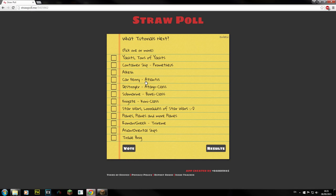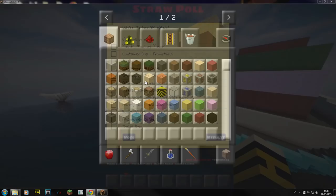Hi guys and welcome back to another tutorial vote type video. I've made it a little bit more simple this time. You're going to have to use Straw Poll — just click on the link, it'll bring you right to the page. It'll be a nice simple Straw Poll. All you need to do is click on the ones that you want to see and press vote, and it'll give you results.